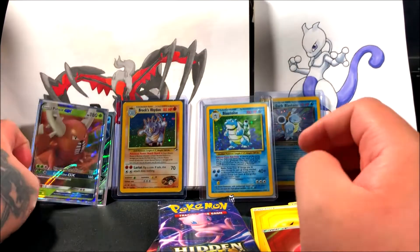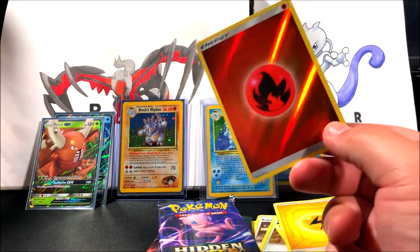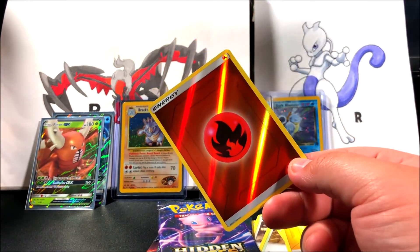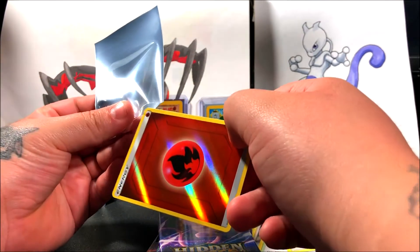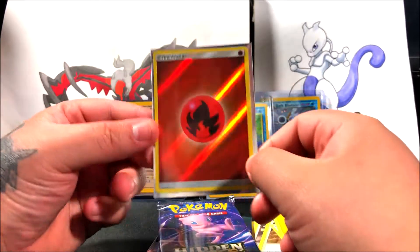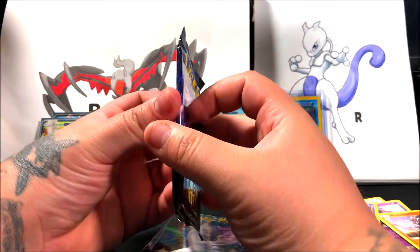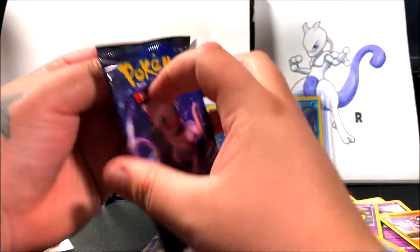I was expecting Guillotine GX to do a bit more damage, just being called Guillotine — a move that could knock out a Pokémon indefinitely — but it's still a really cool card. I don't have it, so it's a great addition to my collection. I'm also going to sleeve this energy because I do collect them. I think I've pulled the fire energy before — I've pulled mostly all of them, only a few left.